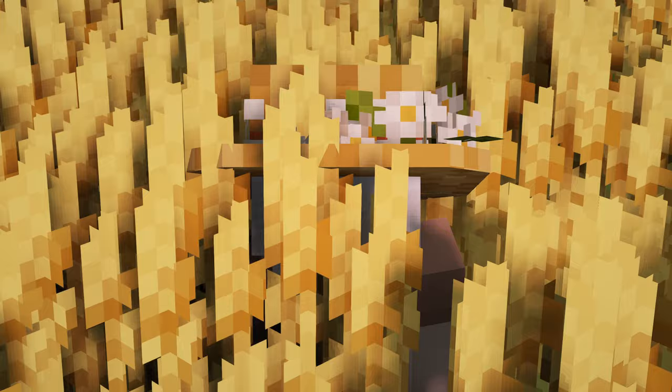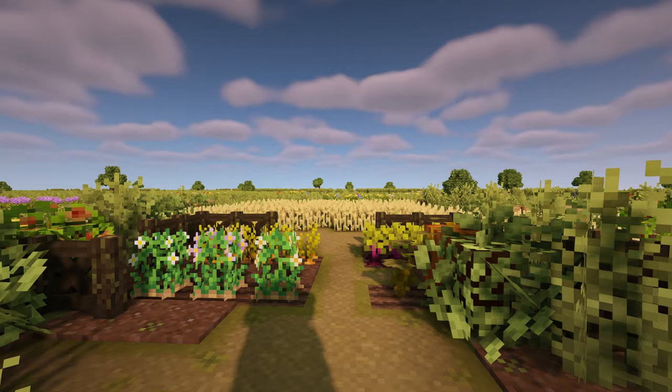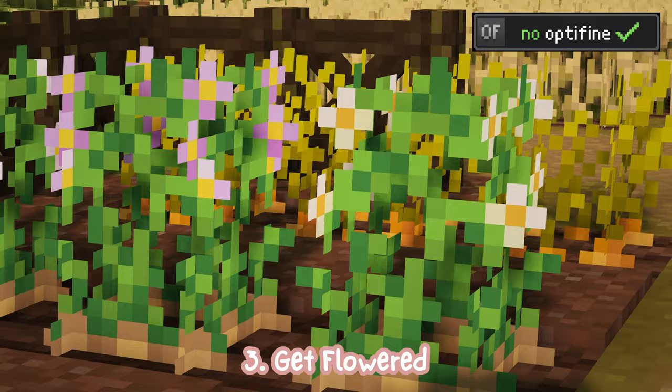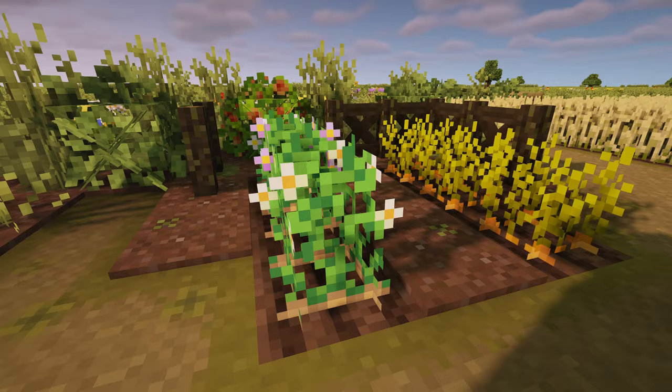Now exploring the wheat fields can feel so realistic — it looks absolutely amazing. So this next resource pack is called Get Flower. It just adds little flowers on top of the vanilla crops of potatoes. It's not a really big change but I found it cute so I wanted to show it to you.